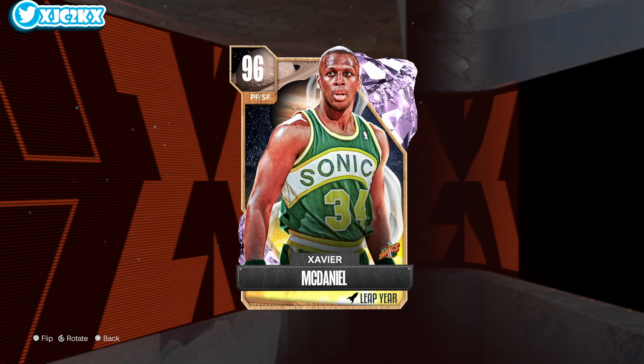In today's video, we're doing gameplay with the brand new Pink Diamond Xavier McDaniel. This X-Man card looks like, in my opinion at least, the best Pink Diamond of all the cards that came out in yesterday's Leap Year drop. I think he's going to be a good card. I'm excited to try him out, see how good he can be at the small forward position. He's a 6'8 or 6'7 versatile small forward with a good player ability. He defends well, he's got a really smooth release. I think he'll be a great card.